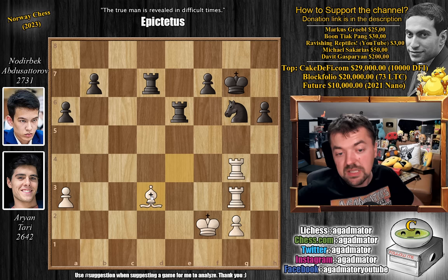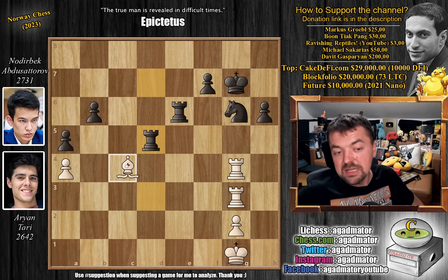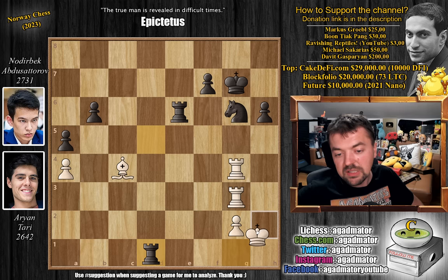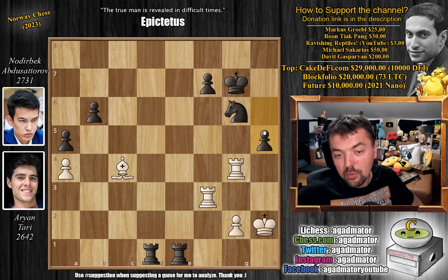Pawn to a4, pawn to b6, king to g1, and now rook to d5 — winning more space. Bishop to c4, skewering the rooks, but it doesn't really matter. Rook to d1 with check, king to h2, and now rook e to e1, going for rook to h1 checkmate. We have rook to f3, giving the king the g3 square, but now look at this beauty — pawn to h5! How do you react? Rook to g5 was played.